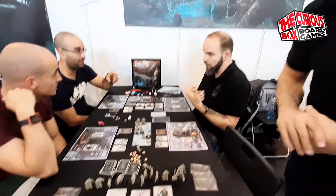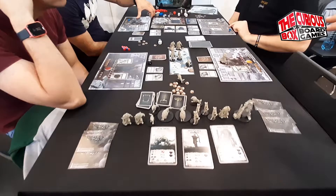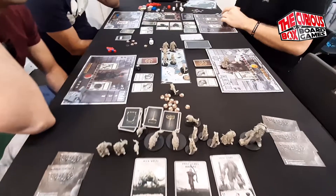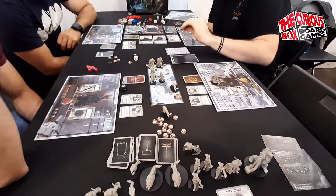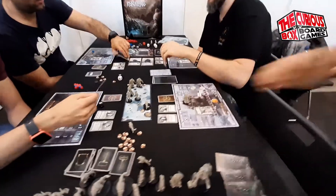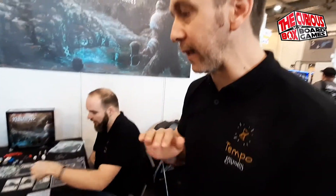I'm going to show you the game. There are four different characters; they are fully asymmetric, fully cooperative. We built a new engine with the Runes so you can manage your actions. There are two turns: the hero's turn and the enemy's turn.